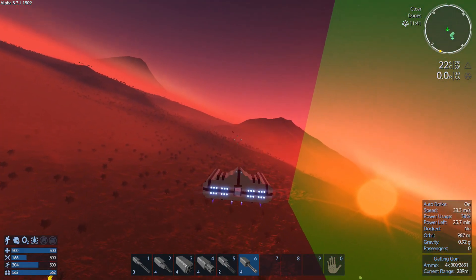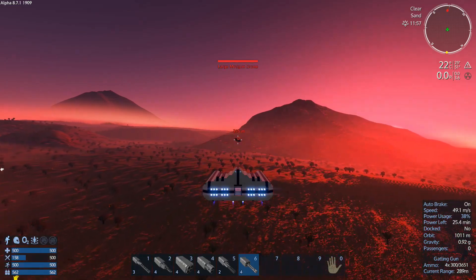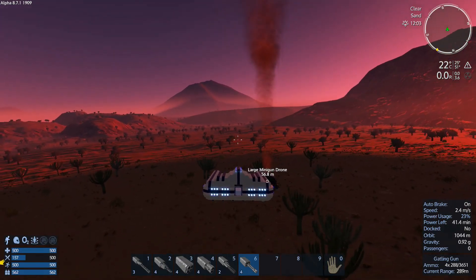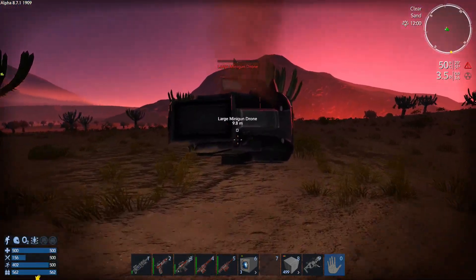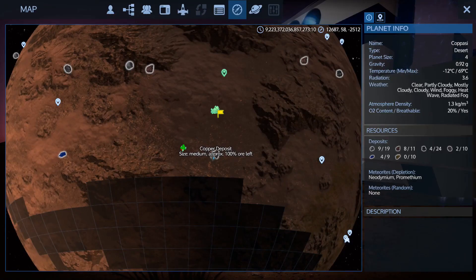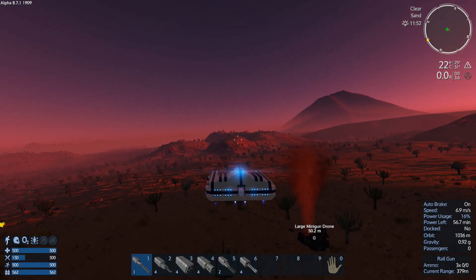There we go. Yeah, you're really not that far away are you. There's no resources here — well, there's copper a little ways away, but I don't know if he was supposed to be at the copper or what his deal was, but we took him down so he is now out of our way.